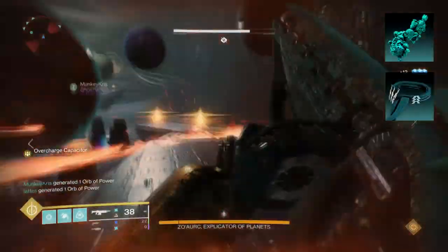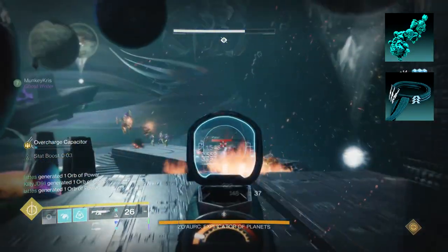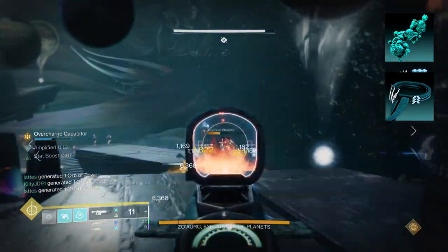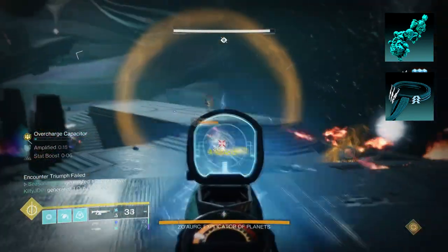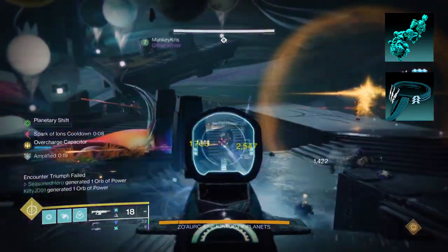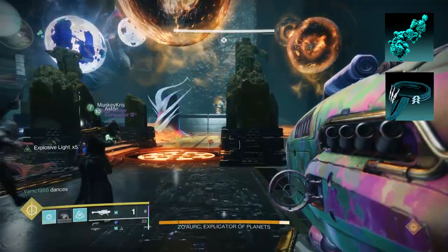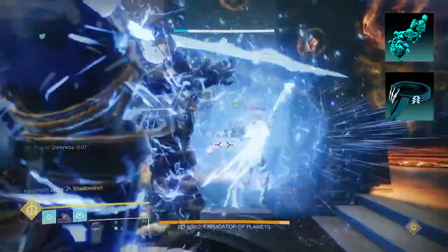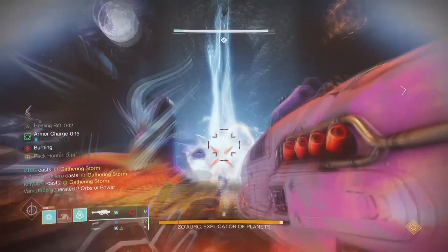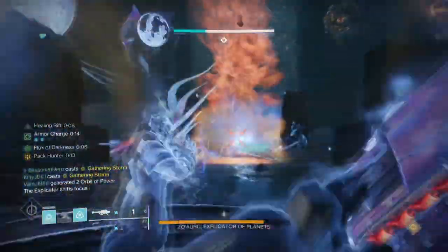To start, you're going to want Lethal Current, where after dodging your next melee attack has increased range, jolts targets, and creates an autoshock — being jolted while doing this can also blind them. Then you'll want Tempest Strike, where sliding and activating your charged melee ability unleashes a devastating uppercut attack. To get the theme of the build going, I enhanced the melee section for Tempest Strike to allow us to safely melee from distance and also make it easier to become jolted and blind quickly.